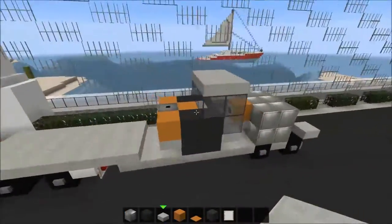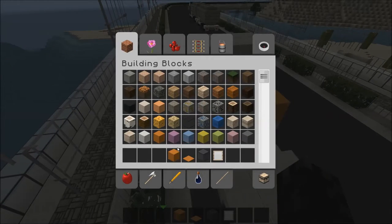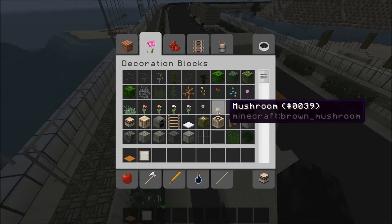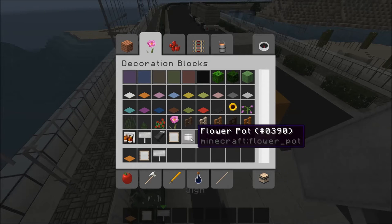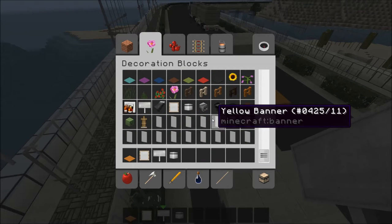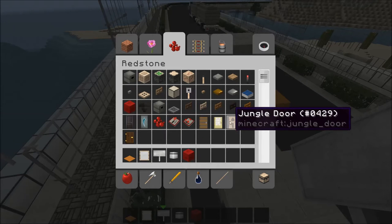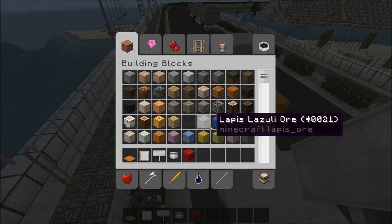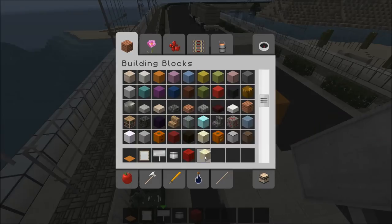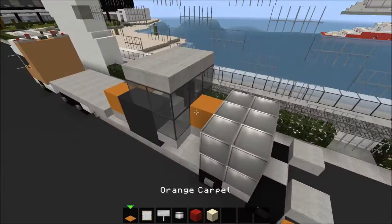On top of this glass we want to place stone slabs like that. We also need signs, a flower pot, a redstone block, and glowstone.